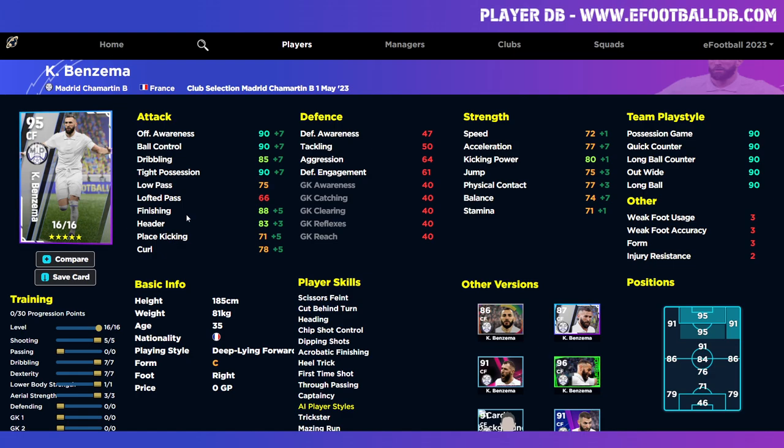This Benzema card has been boosted with 16 levels, 30 progression points — 5 into shooting, 7 into dribbling and dexterity, 1 into lower body strength for a small stamina boost, and then aerial strength. This is the best version if you're not prioritizing speed, acceleration, or balance, but want to use him in multiple different ways — similar to Lewandowski, though they have separate play styles.